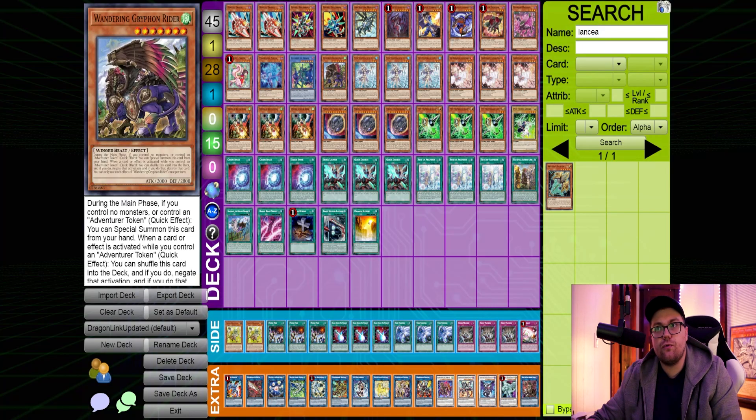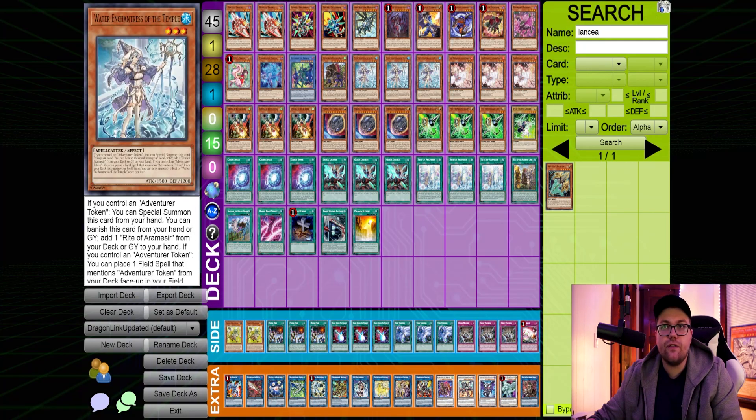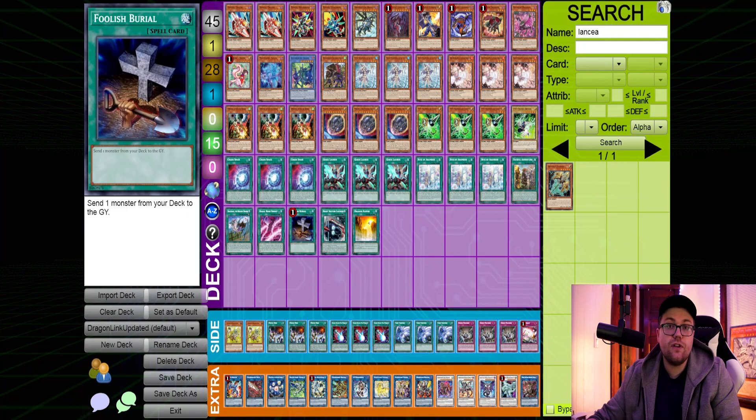Moving on, we do have the Adventure Package: the standard one Griffin, three Water Enchantress, three Rite of Armies, and the Foolish. We did not play Illegal Knight in this version. We have other variants playing Illegal Knight, but we decided to cut it because it was not coming up enough and we did not want to play another non-engine monster that only did anything when going second. We cut it and haven't missed it yet, though it might make its way back with more testing.